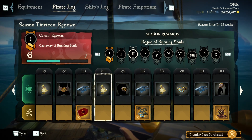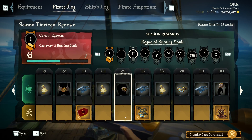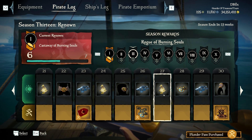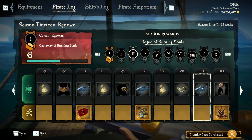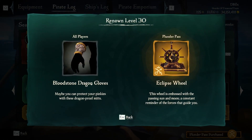Level twenty-four is a bag of gold. Level twenty-five for everybody is the Bloodstone Dragon eye patch. Level twenty-six is doubloons for everybody and ancient coins for premium. Level twenty-seven is a bag of gold for everybody. Level twenty-eight is ancient coins for everybody. Level twenty-nine is doubloons for everybody. Level thirty is the Bloodstone Dragon gloves or bracelet.